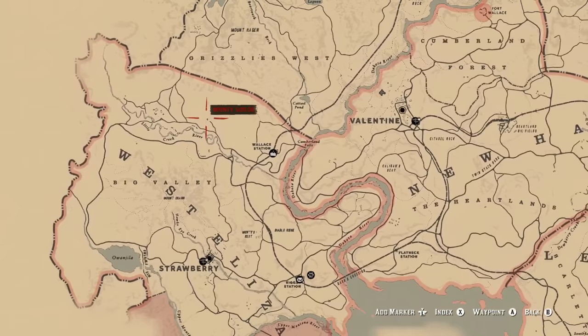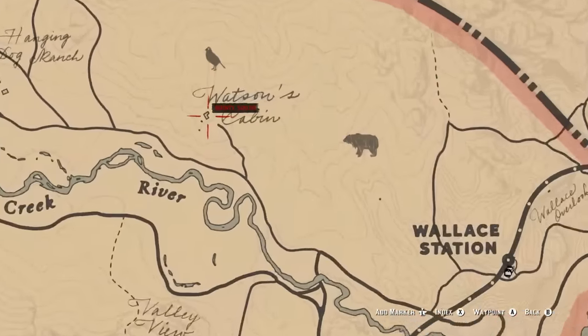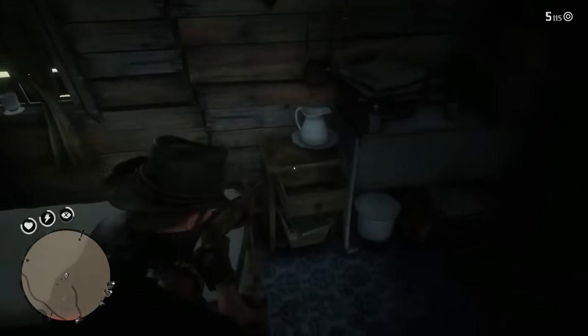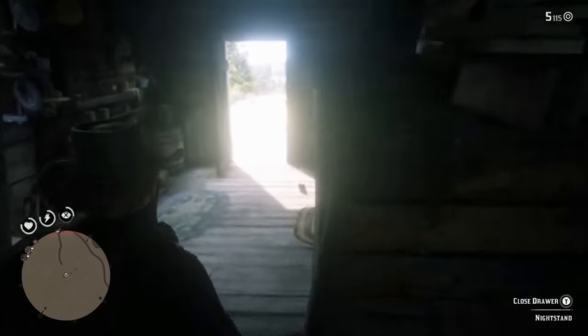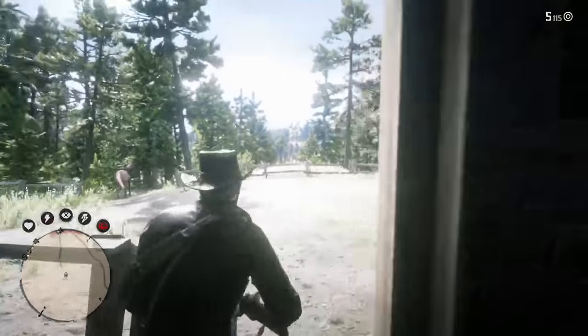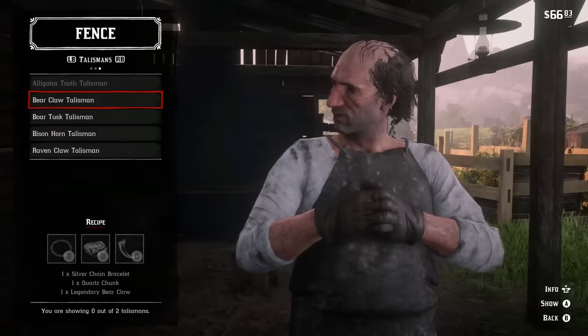You can get two gold earrings very quickly without looting people by going near Wallace station to Watson's cabin in the woods. All you have to do is go in and loot one of the dressers — there will be an old woman there if you haven't visited before. You can grab two gold earrings out of the dresser drawer. Also go down to the basement, where there is a special gun in a weapon case — don't forget to grab that while you're picking up the earrings.